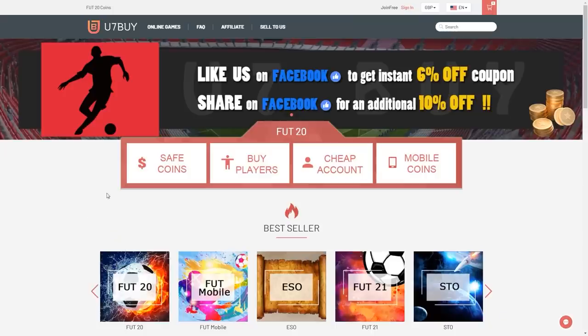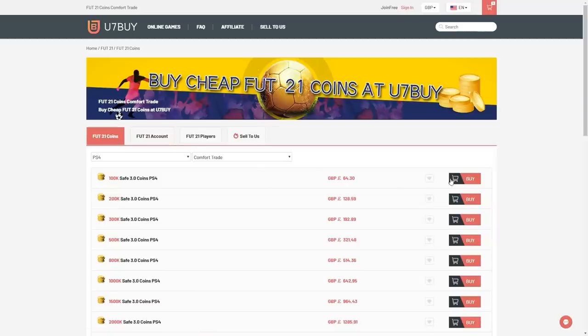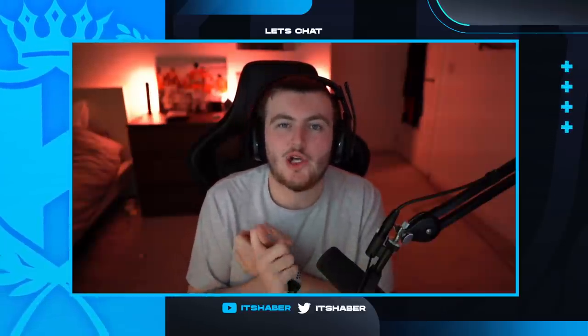How's it going lads, welcome back to a brand new video. Today we've got a headliners pack opening. For cheap, fast and reliable FUT coins, check out u7buy.com — there's a link in the description — and use the code 'heybert' to get a discount on all your orders. This video we've got some lightning round packs and I'll show you guys all the new content. If you enjoy, please leave a like and subscribe if you aren't already.